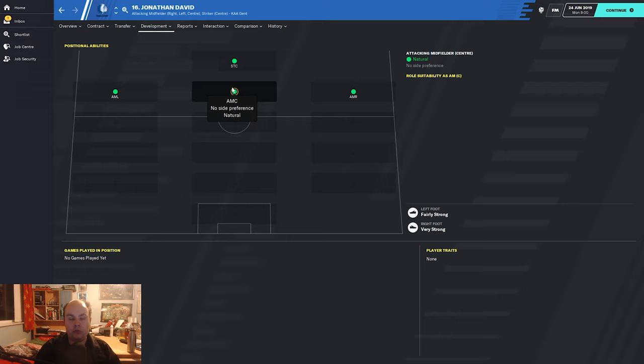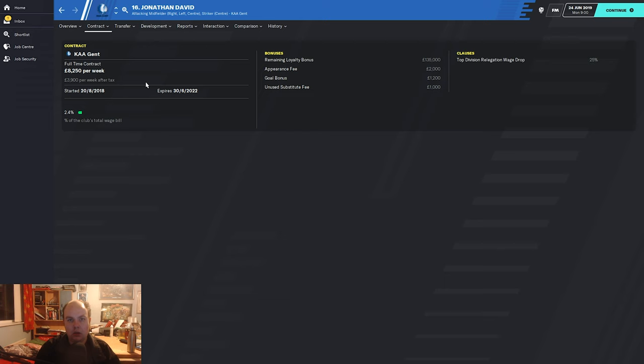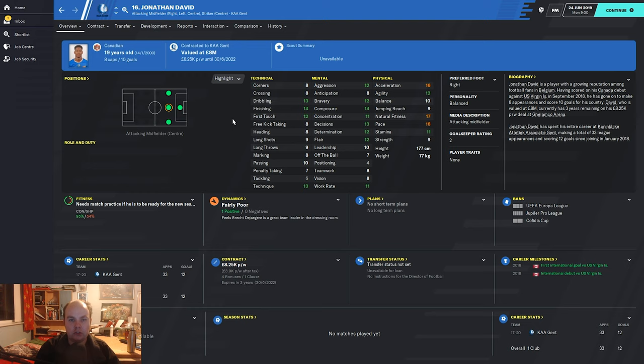His contract was signed in 2018, so you could potentially get this guy in the first season. The fee we'll have to wait and see. Key attributes: pace 16, natural fitness 16, composure 14, finishing 14 — which adds to the idea he could be a striker. He's Canadian, which is a nice little uniqueness there.